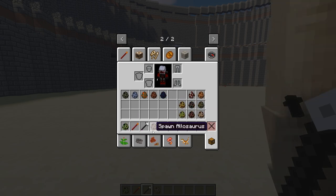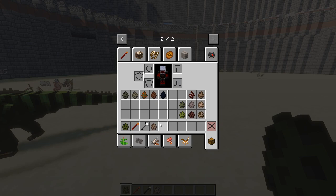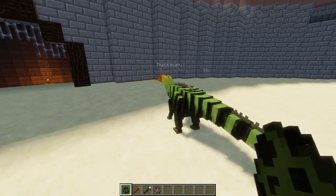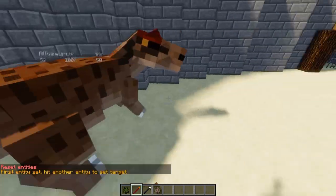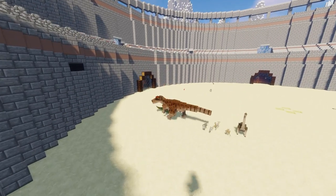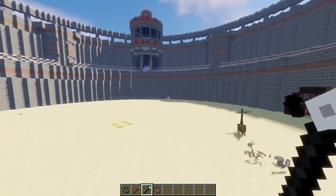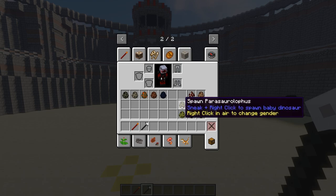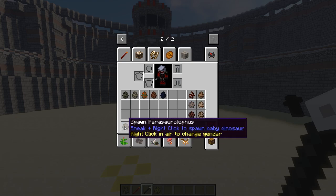Mussaurus versus Mussaurus — though Fossils and Archaeology didn't have a match for this one, so I picked an Allosaurus instead. It's an unfair matchup, and the Allosaurus died really quickly. I'm not going to count this one — it just doesn't feel fair to include it.